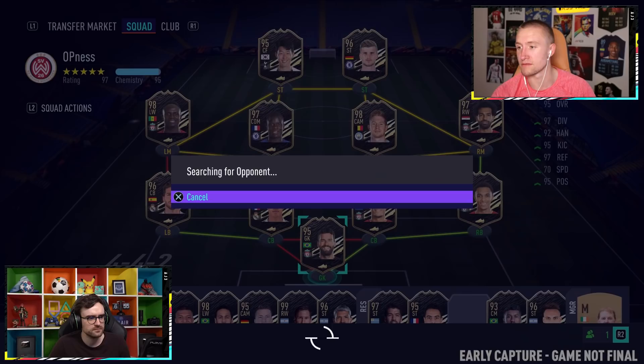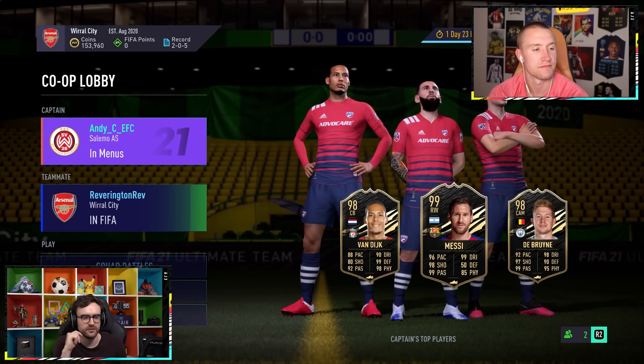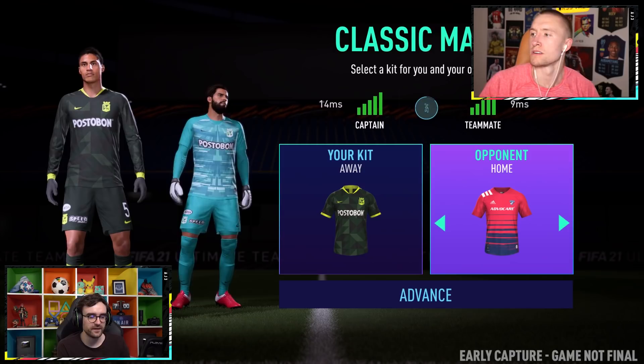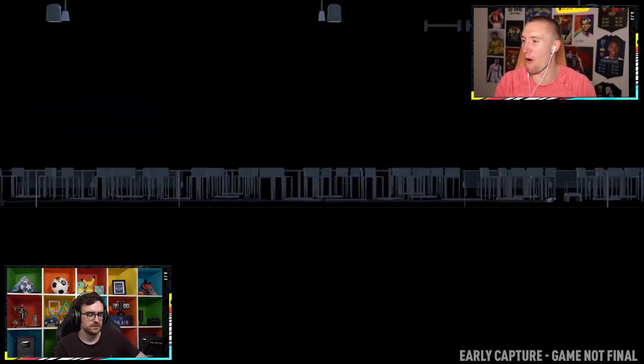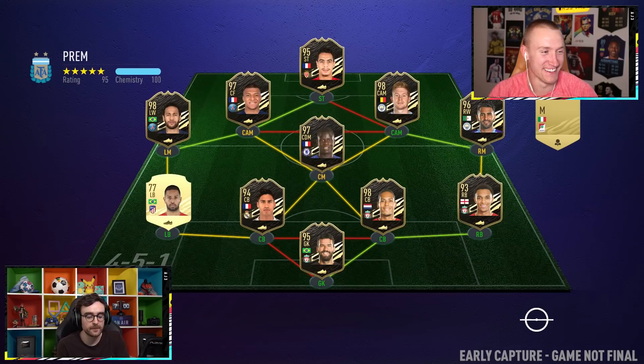We are going to jump into a game once we've found an opponent. I'm not sure if it's trying to match us against another 2v2. I'm currently searching for a game — I am the captain. I just get a screen that has, like, your three best players. I can show you guys the screen that Reeve has got. We did try to jump into a Div Rivals game, but this is the beta — there's not many people playing it, and there were no other co-ops searching. So we've jumped into online friendlies instead.